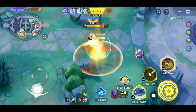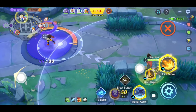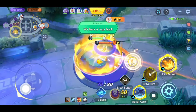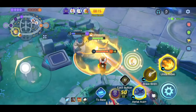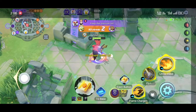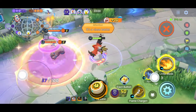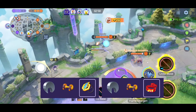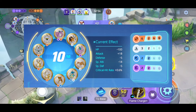For the best moveset for Talonflame, all movesets are good and depend on your playstyle, but you should use Brave Bird with Aerial Ace, or Flame Charge with Fly. For the battle item you can use Eject Button or Slow Smoke, and some players also use Goal-Getter on Talonflame. Here's the build for Talonflame and the boost emblem — you can take a screenshot if you want.